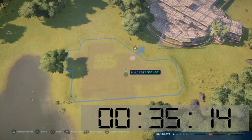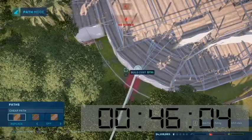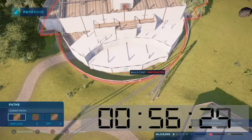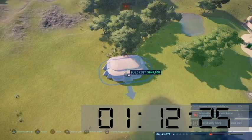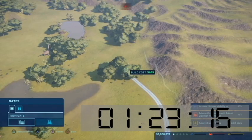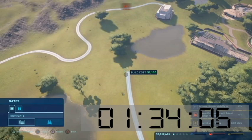Now I obviously connect everything to the path so it's functional. The other thing you've got to worry about is I even built a fence around one of my buildings because the game would notify you that there's a dinosaur that's a threat to guests. I think it was like a Struthiomimus or Gallimimus that got kind of close.